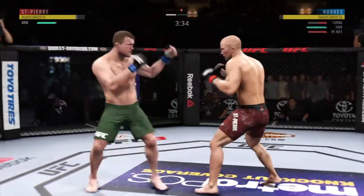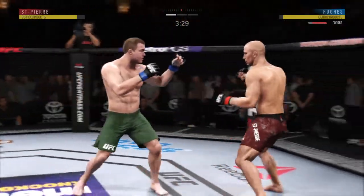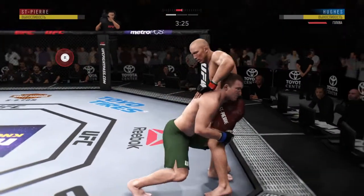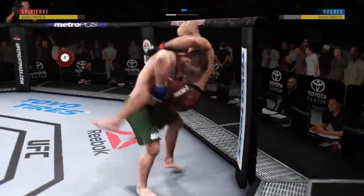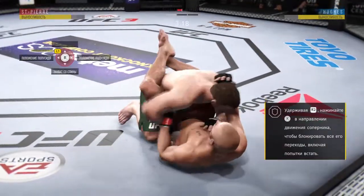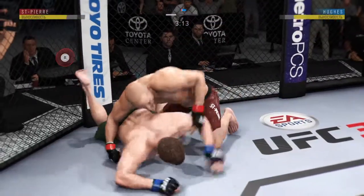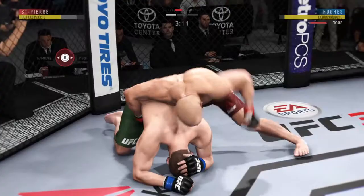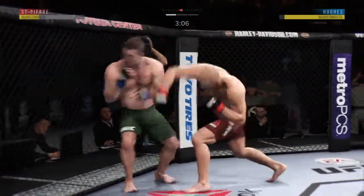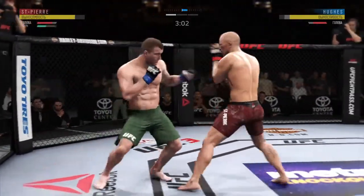Nice jab by George St-Pierre. Slips that left hand. Matt Hughes with a beautiful takedown. He lands with the left. He's looking to take the back. Back up again. Beautiful inside leg kick. He got his head snapped back there.